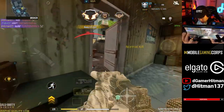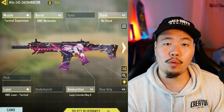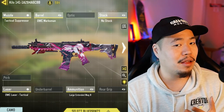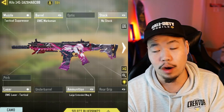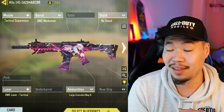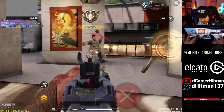Number five is potentially going to be a controversial pick — this is their number one AR, none other than the Kilo. The Kilo is a very strong gun with great recoil, great attachments, and a great time to kill. It also has pretty good range. The only real downside is that it doesn't have a three-tap range and has a worse base iron sight. However, if you have a cool iron sight like the anime one or the mythic, you can use it well. I still think the other AR on this list is better, and for that reason this is my number five.